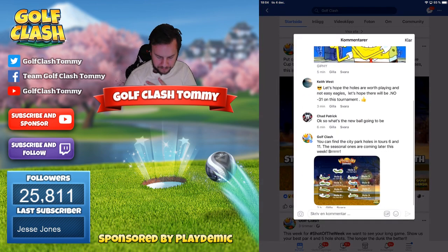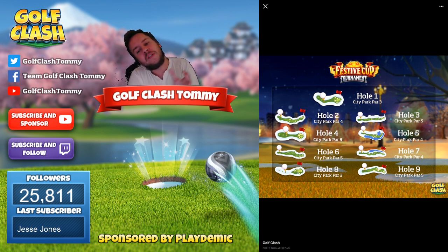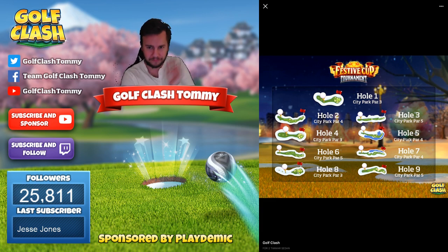Let's take a look at the courses. We have City Park — we've played City Park before, it was a while back, but I do like it. The holes can be found on Tour 6, the US Champions Tour, and that's for Rookie, Pro, and Expert. Those holes will not be available from the second tee, as it seems, because the only tours are Tour 6 and Tour 11, and Tour 11 has them from the third tee. So only from the first tee and third tee can you practice the holes.